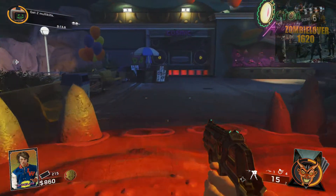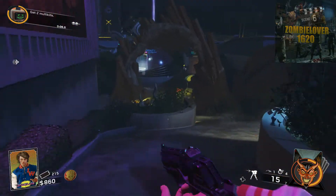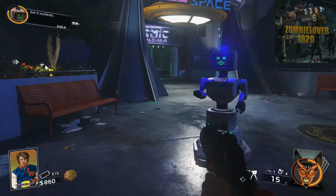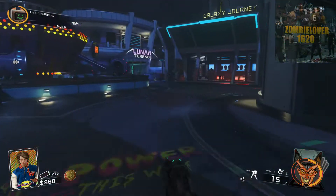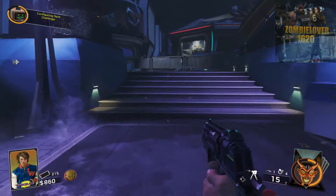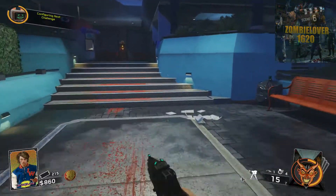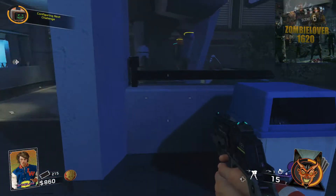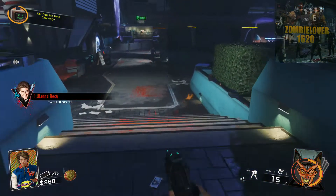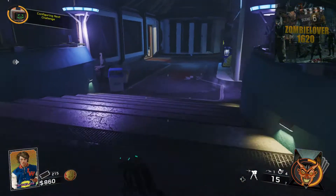Now we're going to head over to Journey into Space, and I'll show you the spawn location there for the umbrella — it's a little tricky where they put it. We're going to come over here, and your umbrella location is right here on the ground. Very hard to spot. So that's your location for the umbrella in the Journey into Space area.